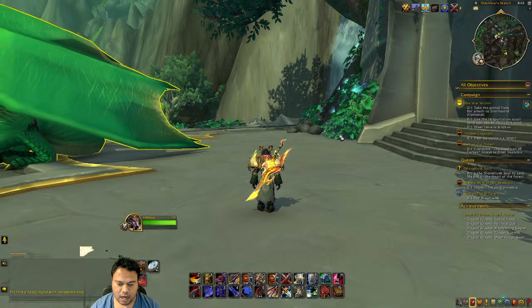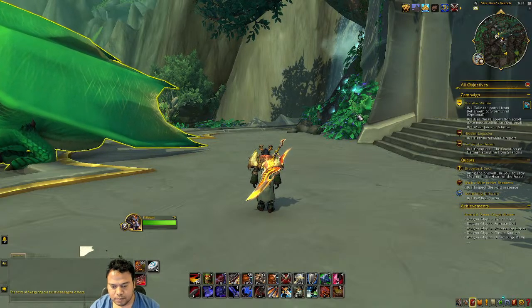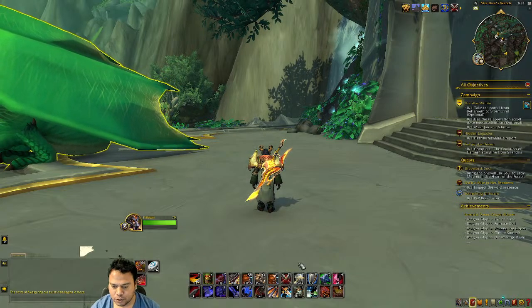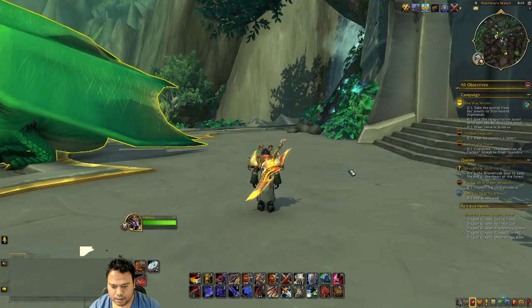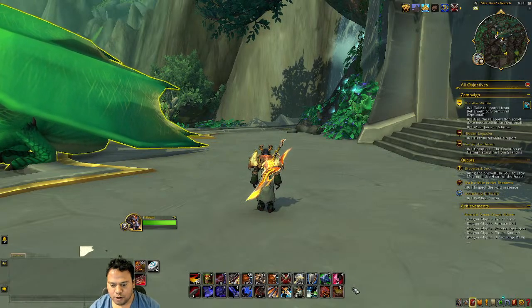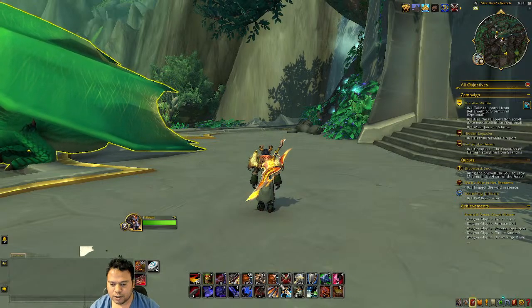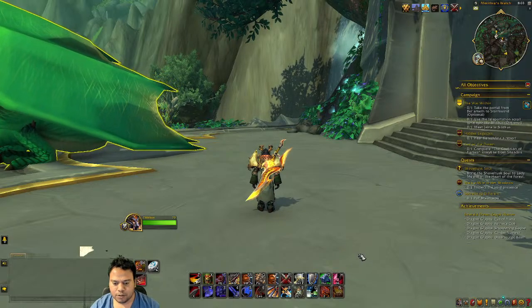One of the must-have add-ons in World of Warcraft is Bartender, because it will allow you to align all your spells together and make you act quickly, and it also looks better. With the default UI you get everything cluttered, but with Bartender you can organize it based on your needs.